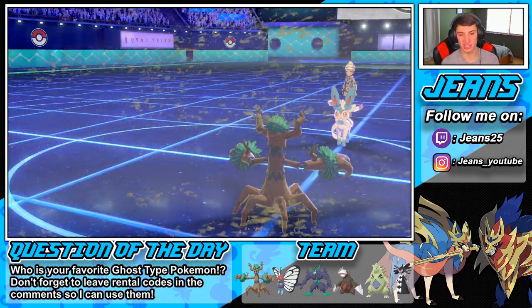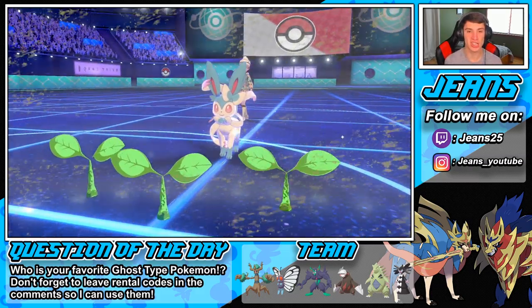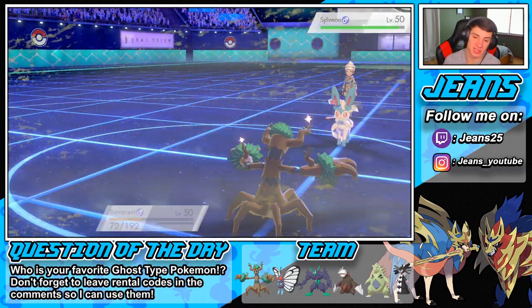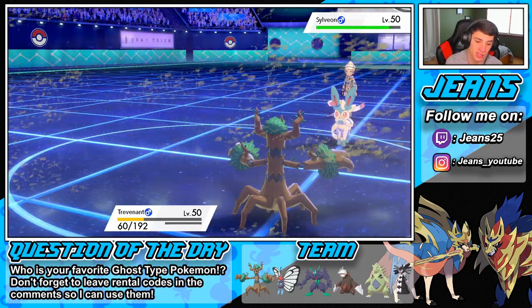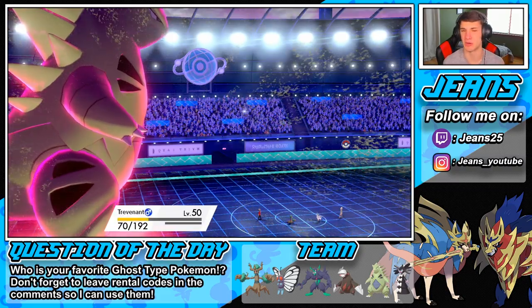Max Quake comes out, decent damage. If we eat up this turn — I don't know if we'll outspeed next turn if the sand is taken out. As long as my Grimmsnarl comes up here we have Reflect. I could put a Burn on it, but Horn Leech is four times effective since Seismitoad is ground and water type. Excadrill does not eat that — that is a heaping amount of damage, even without Mystic Water. Setting up another Reflect. Reflect wears off so we need another one.